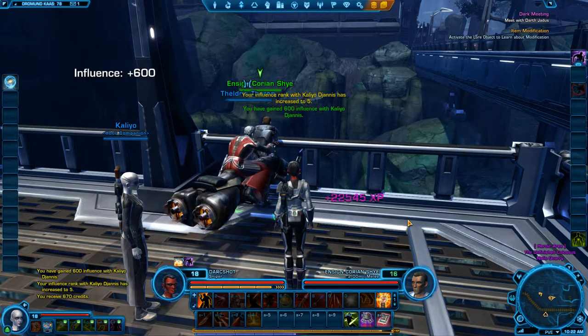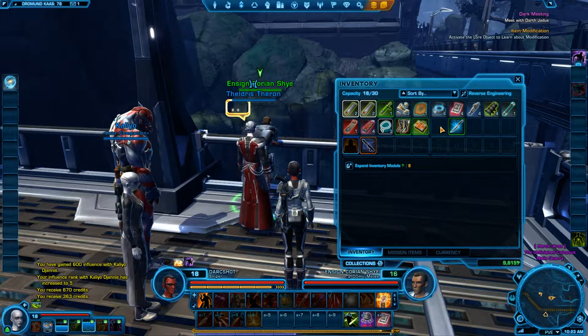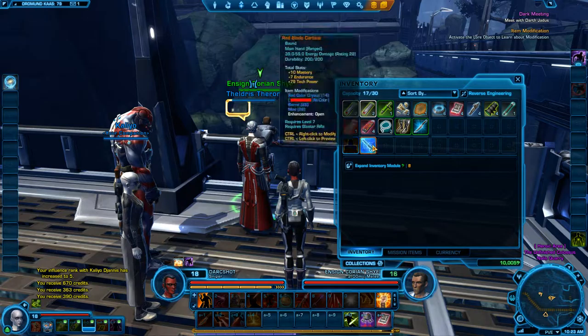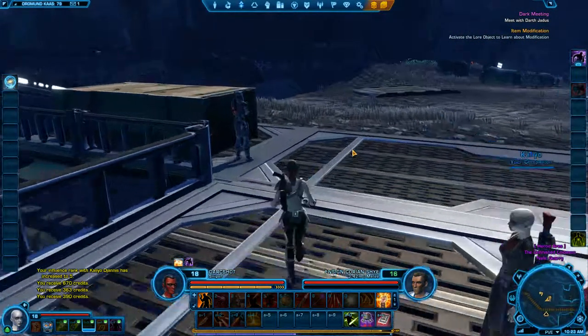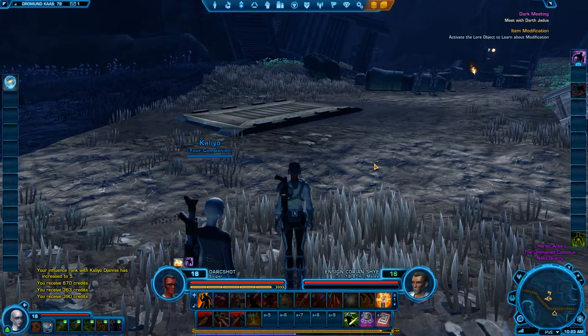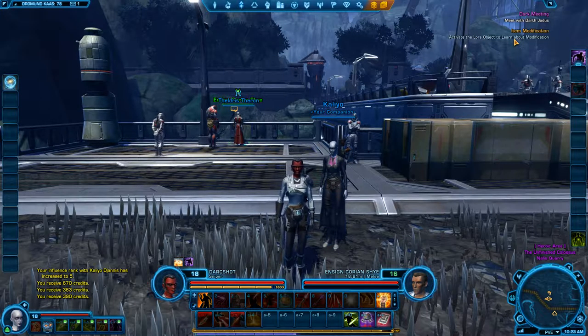I'll take that and equip it, since we haven't got one on. Things are looking up. I've got 10,000 credits - good grief. We need to sell at some point, we're getting a bit full. So that'll bring us to the end of this episode, folks. Next episode we will go and speak with Darth Jadus and see what he wants of us and what we are to do next. In the downtime I might go and try to clear this item modification, because that is annoying the hell out of me. Alright folks, thank you very much for watching. Don't forget if you like the videos, please like and subscribe - and I do have a Patreon account. See you later folks. This is Earl Grey, signing off.